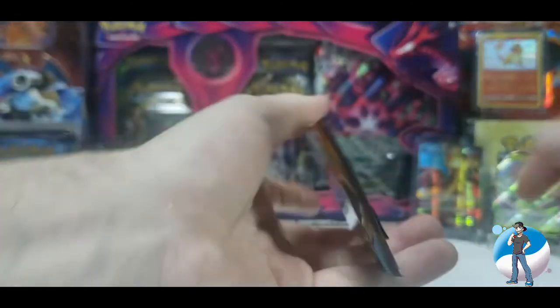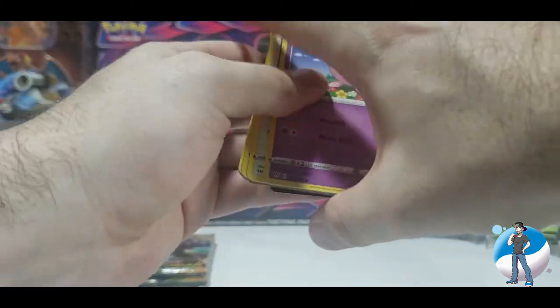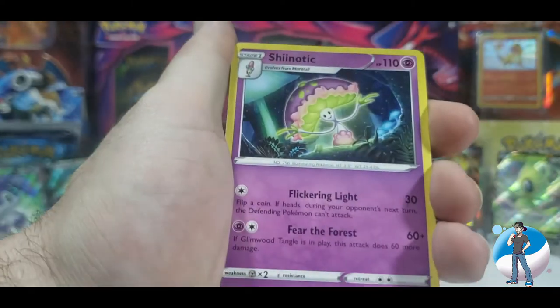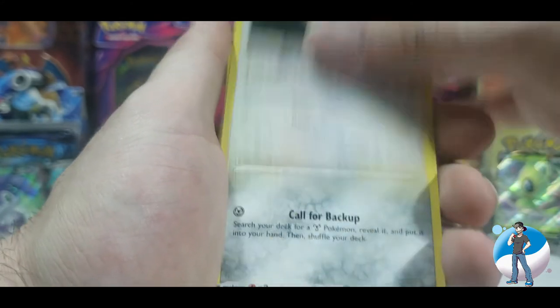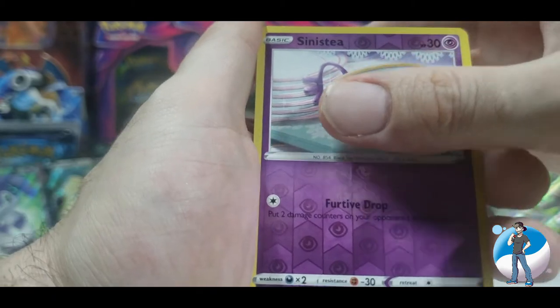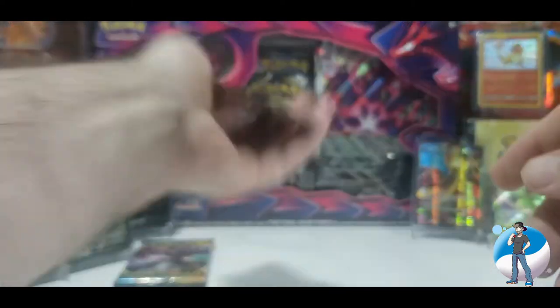Moving on to my man Charizard — Charizard V Max on the front of the pack. Packaging off, getting rid of the code card because I've got enough decks on the TCGO. Psychic energy to start. Speaking of TCGO, I am going to start streaming soon and Pokémon Online is going to be the first game — let me know in the comments if you'd be excited to see that. Marnie, Torchic, reverse holo Sinistea, and a regular rare Sir Farfetch'd. Not even mad — moving right on.